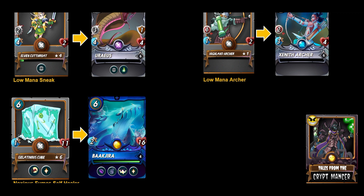For neutral cards, low mana sneak: the Elven Cutthroat is replaced by Uraeus. Low mana archery: the Highland Archer is replaced by the Zenith Archer. And last but not least, for noxious fumes battles you need a self-healer — the Gelatinous Cube is replaced by Bok-Jira on the water team.